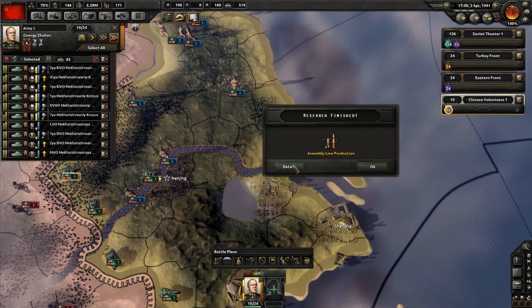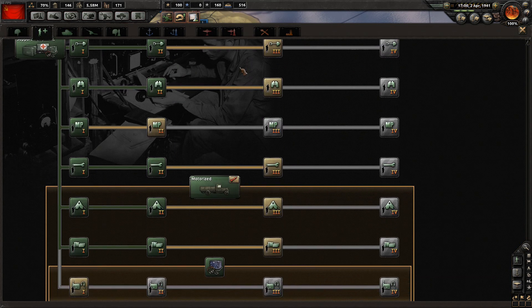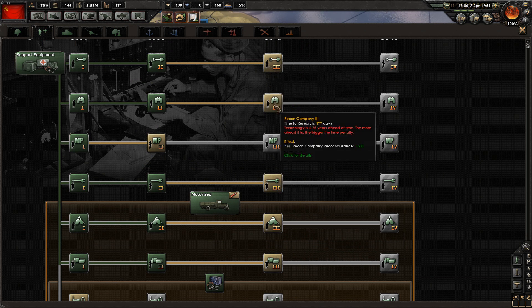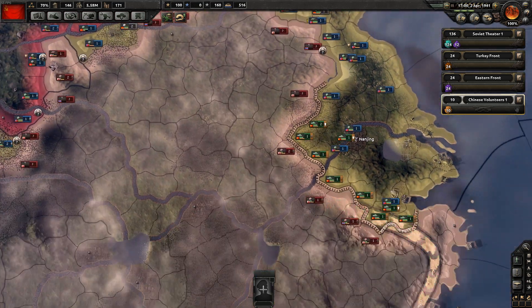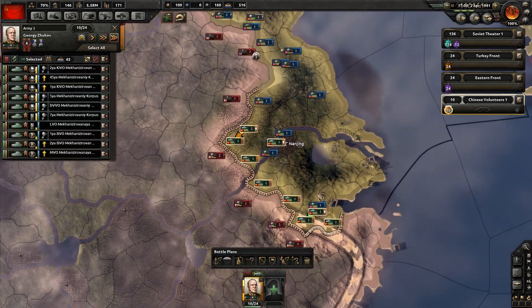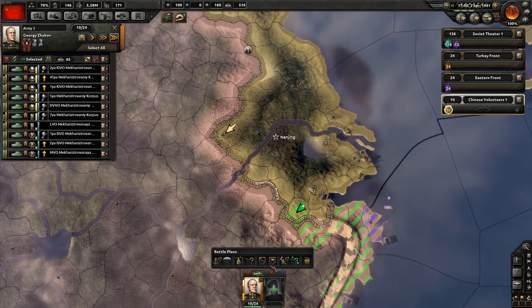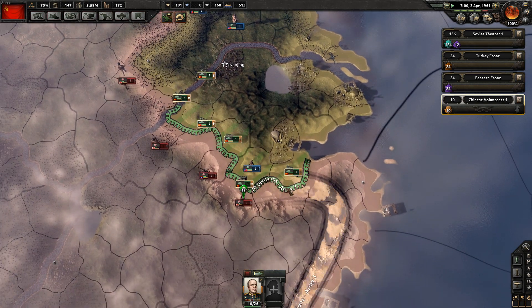Assembly line production is complete. I think it's time to go for some extra support battalions - we're going to go for the recon. This adds an extra plus two reconnaissance. Having that a little bit early is going to be useful because it will give us an extra advantage in combat. We're going to make this front line smaller again, just before the river, and we're about to move in. Let's push forward.